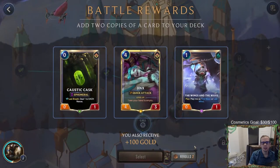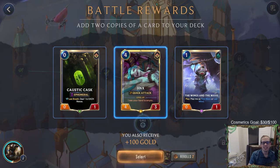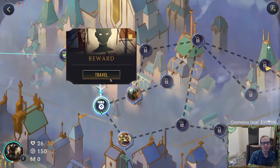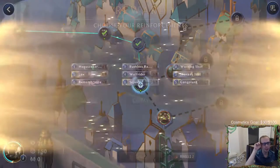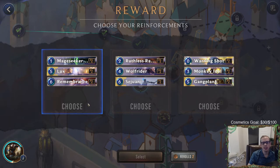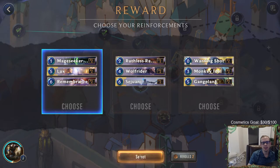Now we get our battle rewards - two copies of a card. I'll just take the champion - we'll have some Jinxes in our deck. But this should be our secondary champion, so we can have Lux, Sejuani, or Gangplank. These are all good - I guess we just choose Lux, right? Playing a Jace deck with six mana spells, it just kind of seems like we're fit to be a Lux deck.